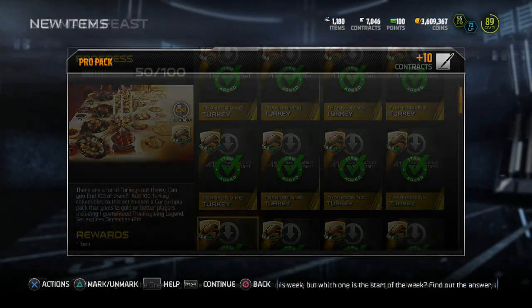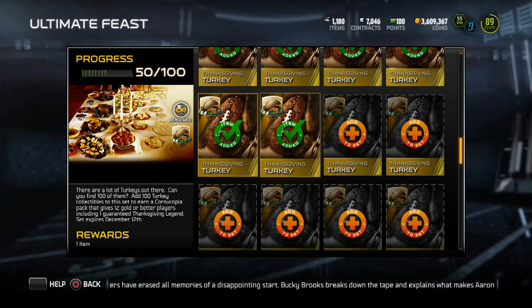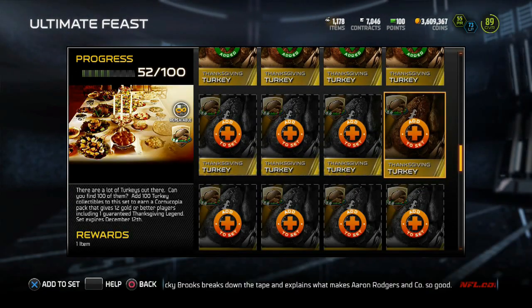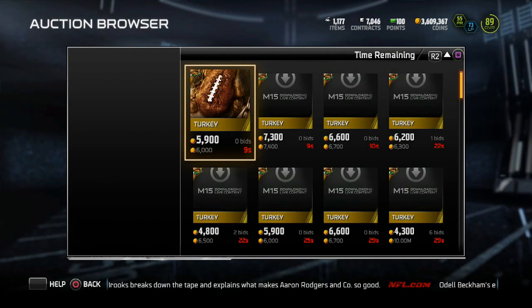We got to stop — if it was any other time I would have kept pulling to get another elite, but I can't be taking losses on packs right now. The turkeys are going for the low low, and I'm satisfied with buying them cheap. So yeah, we just got to buy these turkeys — 53, only need 47 more.